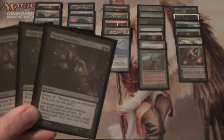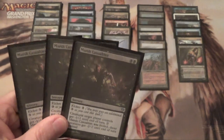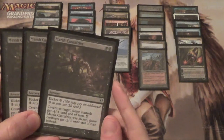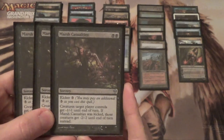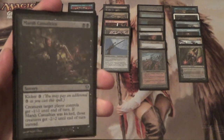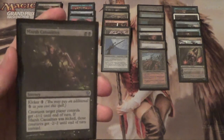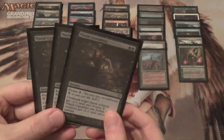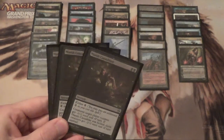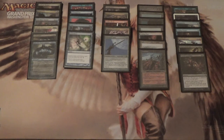Next, excuse me, we have Marsh Casualties. I would like to run Toxic Deluge, but we have too many of our own creatures for that. So instead we're running something that only gives opponent's creatures minus one, minus one — two mana for that effect, with the potential for minus two, minus two if you pay five mana. It's a sorcery. It's not great, but for some matches you just need it. Baleful Strix and True Name Nemesis are cards you don't want to kill with your own sweeper.